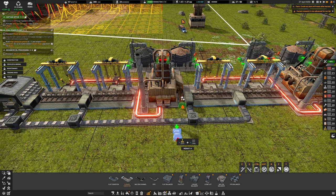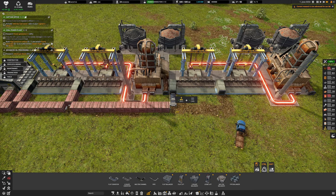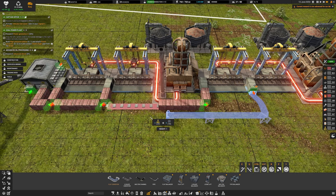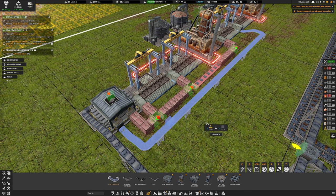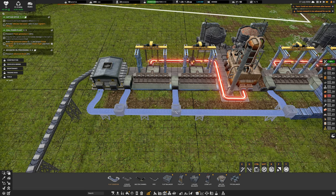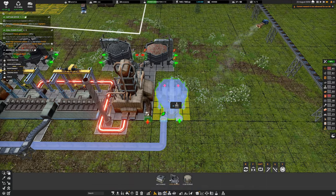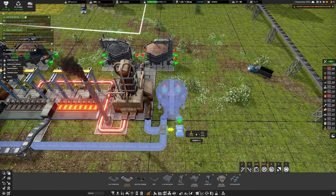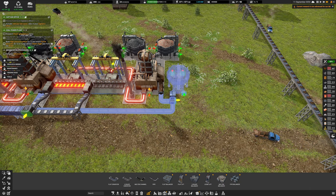I've got a problem getting the slag out because of this setup here, so I'm going to have to go through and delete most of this. The splitters don't go when you drag down the belt. I'll delete that, raise this up by a level, take it across here, connect it in, and get a loose storage — then connect a conveyor shape to that so the slag feeds into storage.